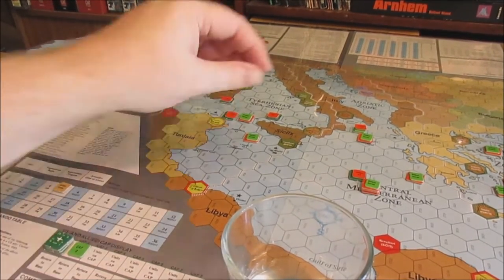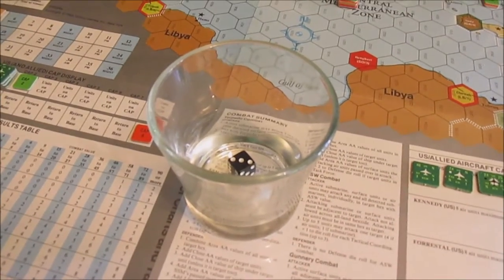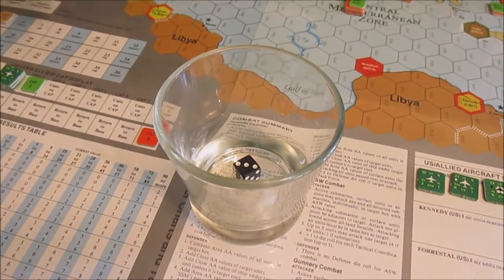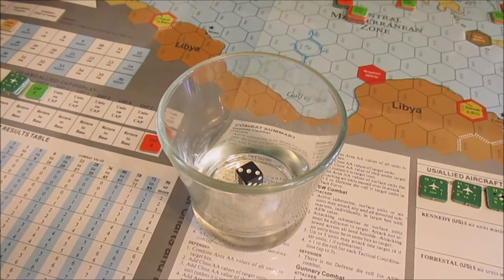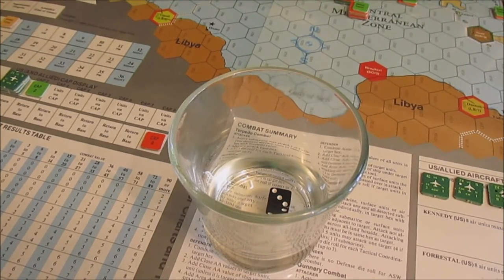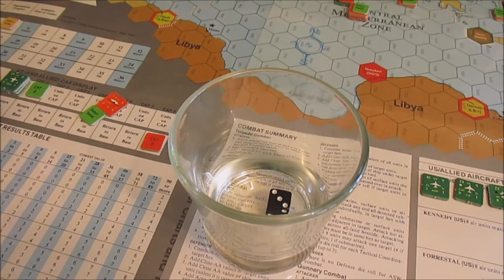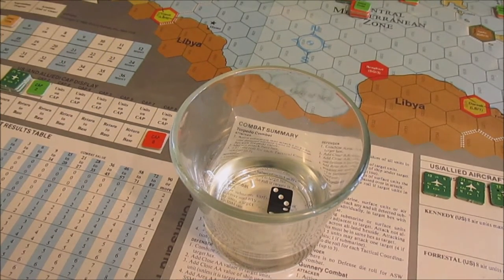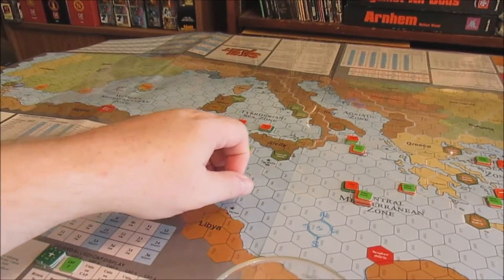They're going to move into their six ASW factor at the wounded Soviet sub. We got a three on the six column, which is a two — not enough to sink her. So we'll go ahead and move the Boston, and she'll work on knocking her out as well. She's got an ASW of nine. We got a three on the nine column, which is a three — half of the Skov's defense — which inflicts a hit and sinks her. Some small measure of retribution from the US submarines, as they were able to sink the Skov off the coast of Sicily.